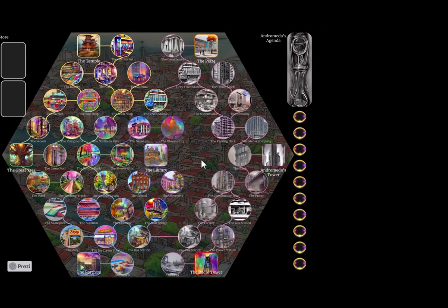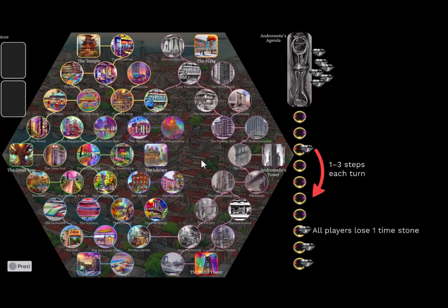Andromeda's agenda: at the end of each round you move a dark crystal one to three steps on a track, and when it hits the bottom all players lose one time stone each. If the track becomes filled, the scenario end is triggered, which usually means the players lose — but it could be other things as well.